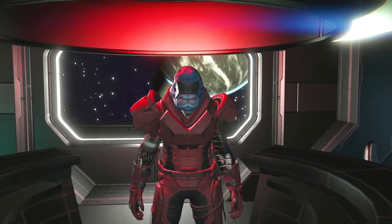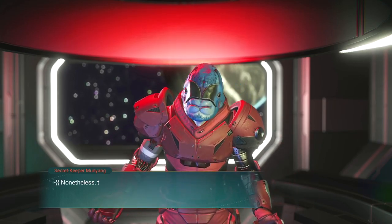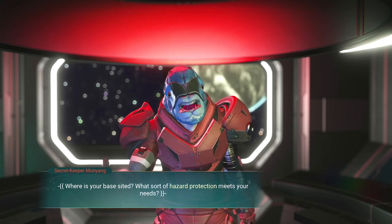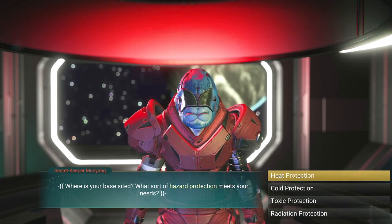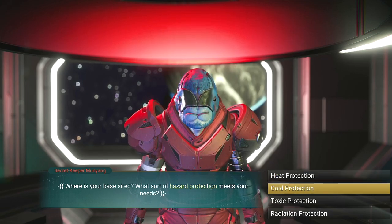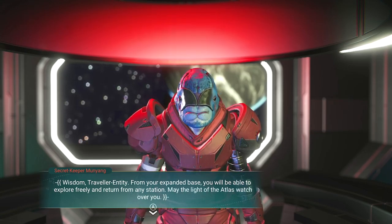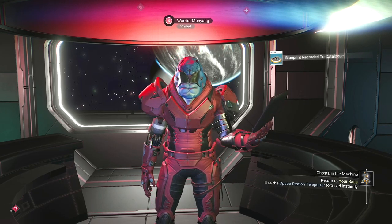Find that contact — Warrior Munyang. Interloper! You are late! You were supposed to arrive minutes ago. Nonetheless, the price has been paid and I have obtained the requested upgrades — new modules for your base and protection against the elements. Where is your base sighted? What sort of hazard protection meets your needs? I don't think the one I have has any required hazard protection, but if I'm going to go for anything, might as well go for radiation. Wisdom, Traveler Entity. From your expanded base, you will be able to explore freely and return from any station. May the light of the Atlas watch over you.